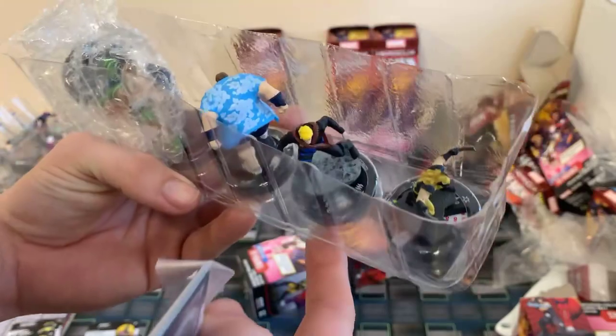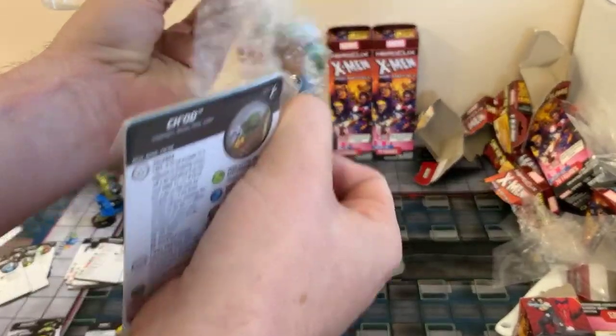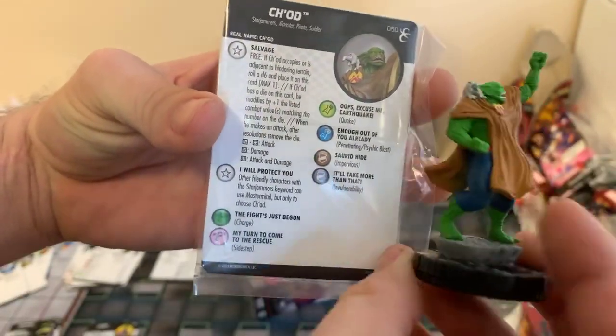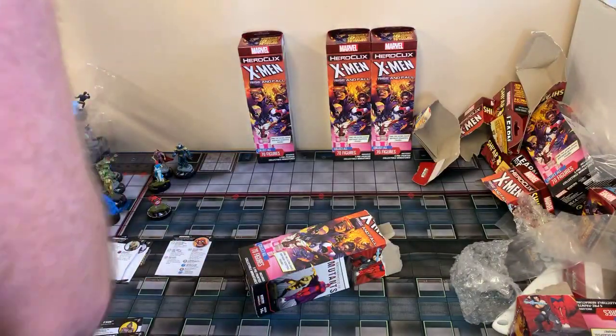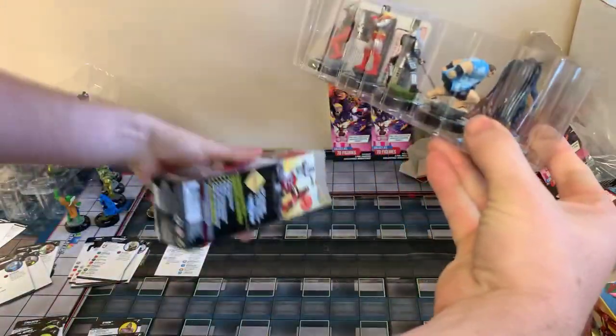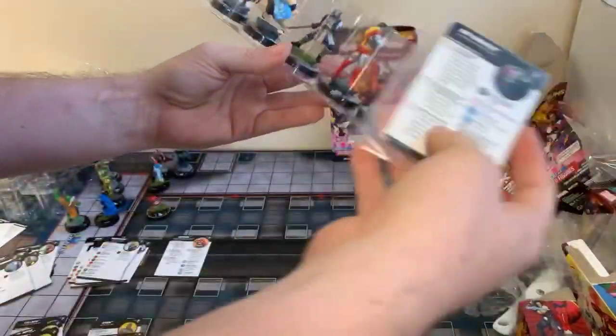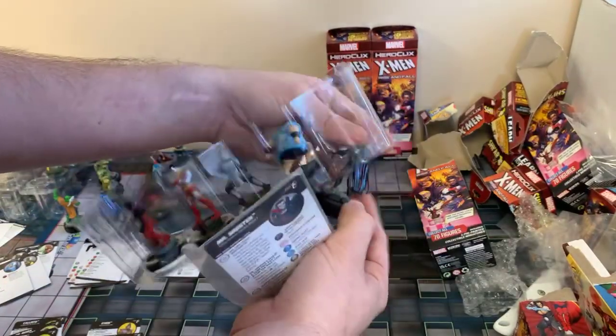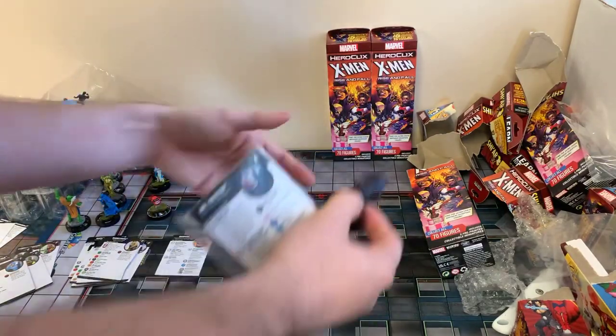Looks like we might get all our hits. We have our Wolverine, we have a Longshot played against him — he's kind of annoying. We have a Blob, Cyclops, Toad. Let's take a look here real quick on Toad. Mr. Sinister is a rare — we have Silver Samurai, Colossus, Warpath, another Blob, Mr. Sinister. Let's take a peek with him — he's always fun, more sculpts for him.